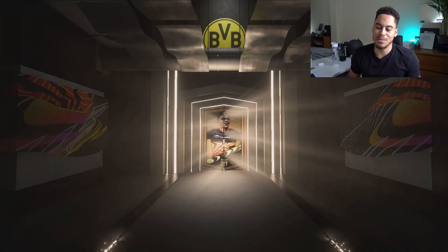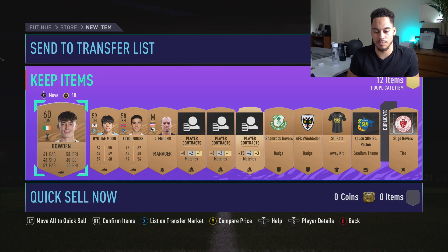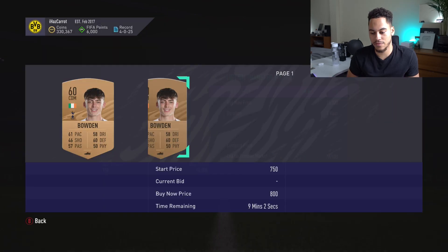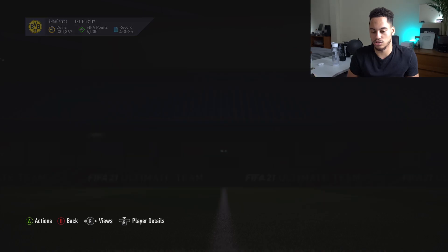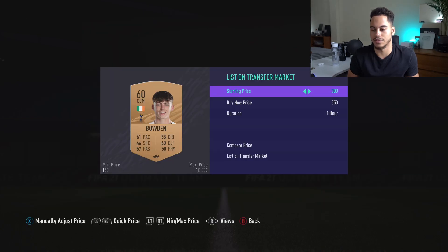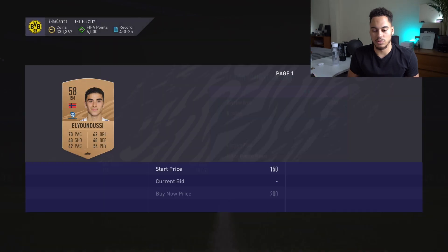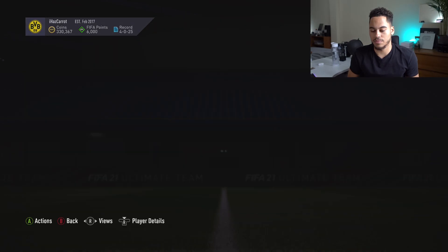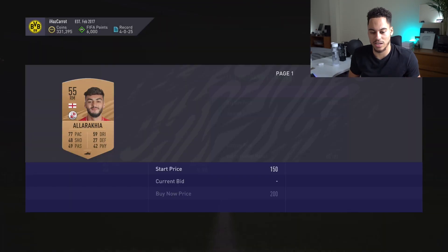Come on — just give me one player worth like 8,000 coins or a bronze inform. Bowden — Spurs player — 500, 550, 400 coins. I'll probably list him for 350. There might be a random one for 200 but mine can sell after. We get El Yanusi but he's not worth anything.